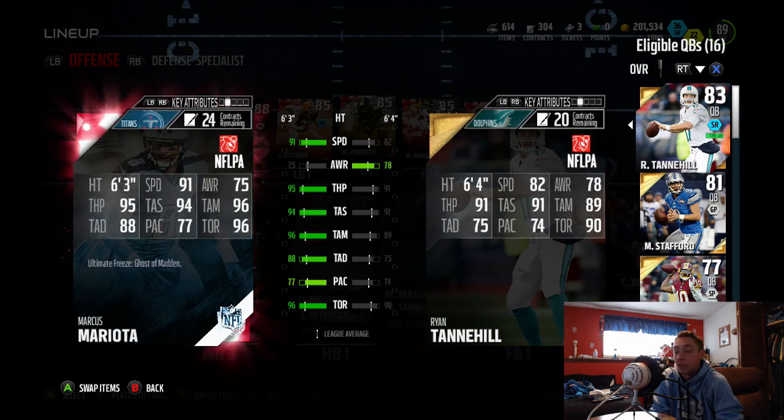This card is ridiculous. Look at the back of the card compared to Ryan Tannehill — it's not really much of a comparison. 6'3 in height, 91 speed, 95 throw power, 96 throw on the run. This card is just ridiculous. I think I picked it up for about 277k.